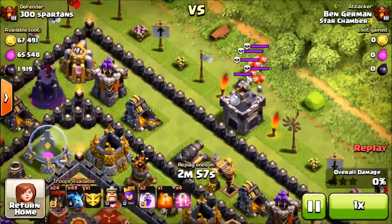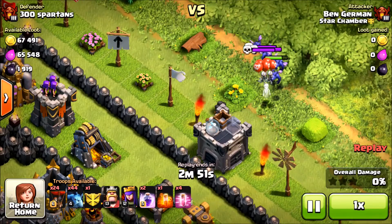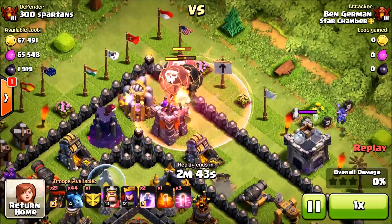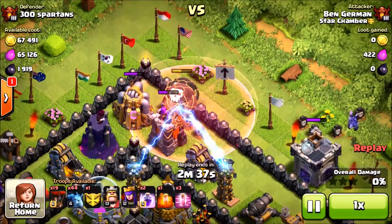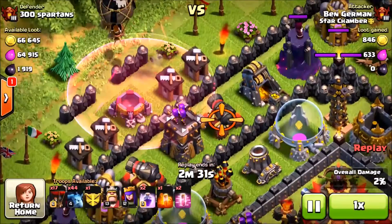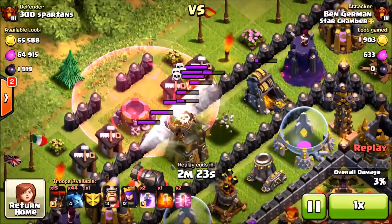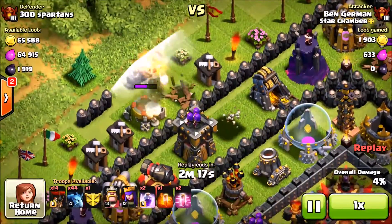Moving on to the next attack, a 50 or 49 percent raid. The skeleton trap came out when we were testing for clan castle troops — there were none because this guy is not in a clan. We drop three balloons on the archer towers, but unfortunately he had a bunch of bombs next to his archer towers, which was smart of him and dumb of me. I should have assumed bombs would be there throughout the whole raid, but I figured it was just one. More skeleton traps come out and they put damage on our balloons, which went the wrong way and didn't reach the archer tower.